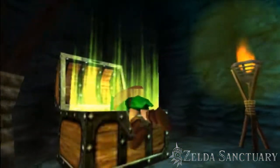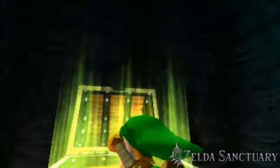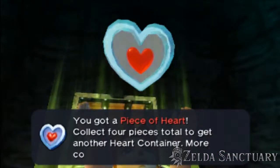If you've lit all of the torches in time, a big chest will appear with a Heart Piece inside. This has been Gunsy with Zelda Sanctuary — may the way of the hero lead to the Triforce.